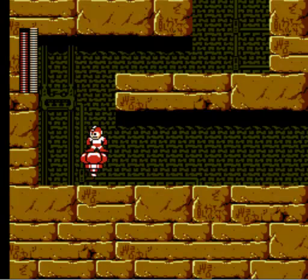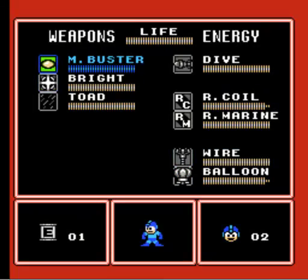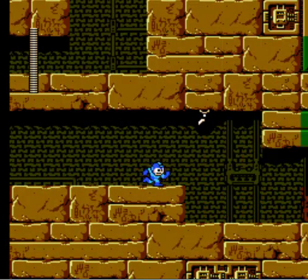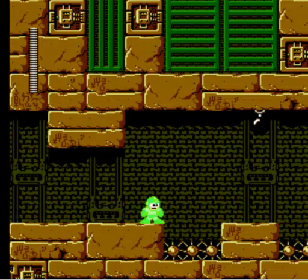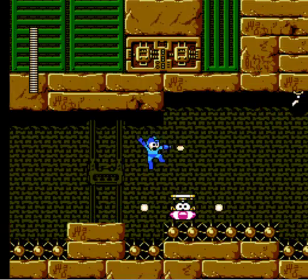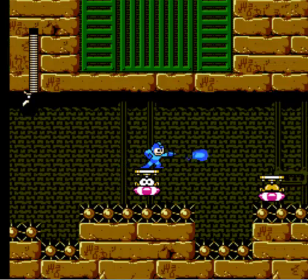The Balloon Adapter creates little balloon-y type platforms that you can stand on for a while. It's the other adapter of Mega Man 4, basically the equivalent of Item 1 from Mega Man 2. It's fairly useful. So now we're in the Pharaoh's Tomb, or whatever — pyramid, something. And we have bats. I hate that jump.